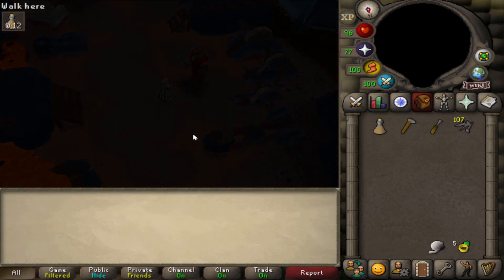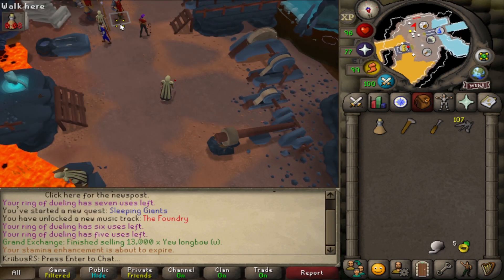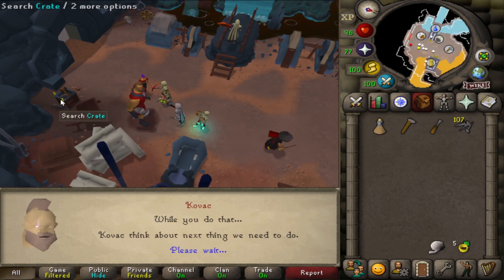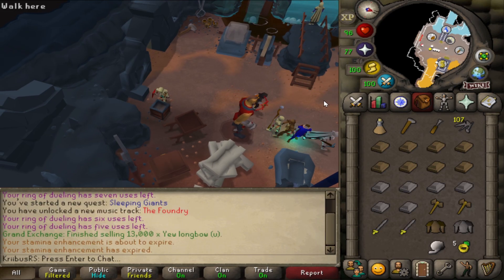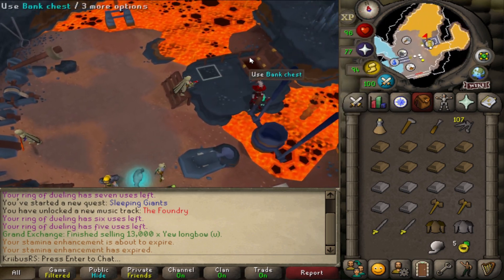After you fix all three workshop tools, talk to Govac again and you will be taken out of the instanced area. Talk to him again and he will ask you to make a sword for him. Search the crate next to the entrance — you will need 20 inventory slots free to search, and you will get almost a full inventory of supplies: bars, swords, and armor.